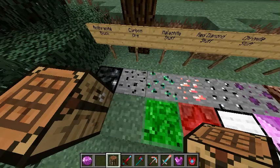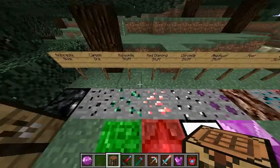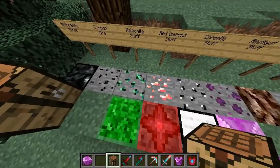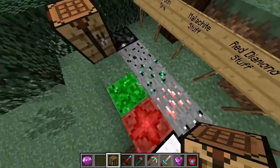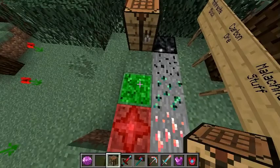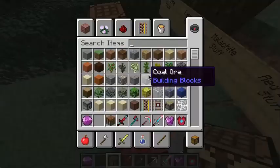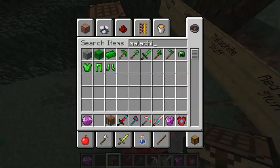Once you mine carbon, it's gone — there isn't even an ingot, I don't think. Here is the malachite stuff: that's the ore which looks pretty cool, and that is the block which I think is pretty nice. If you search malachite, you can see all the normal stuff plus refined malachite — fancy!